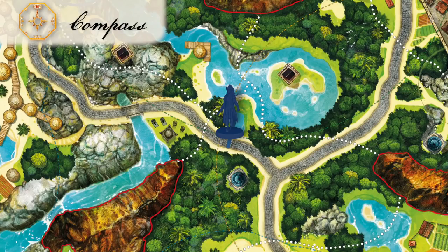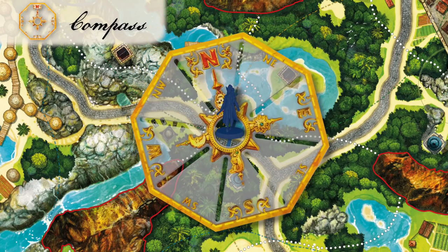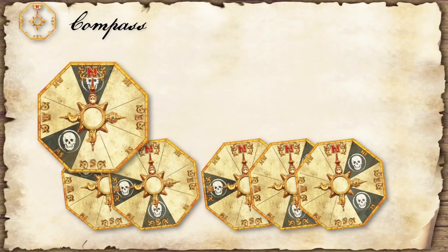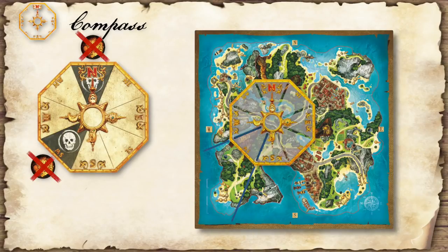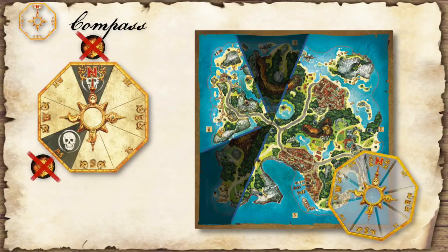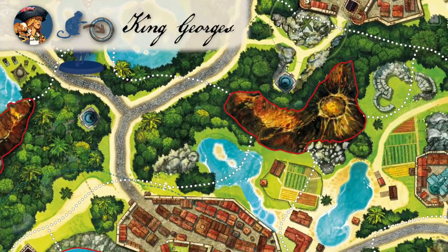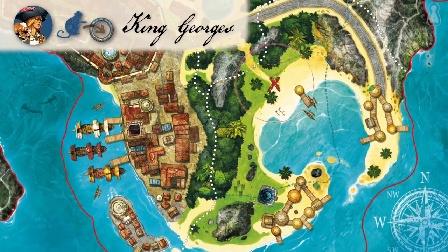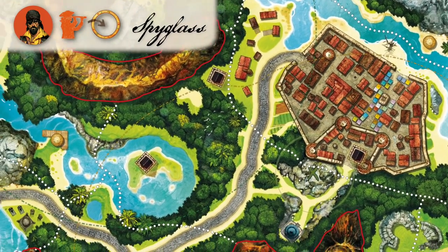Thanks to the compass action, pirates can know two directions where the treasure is not. To trigger this action, the pirate places the compass around his or her miniature with north pointing in the right direction. Long John Silver then chooses a compass hint which shows two directions where the treasure is not hidden — always according to the actual location of the miniature. Using the small compass, the pirate may immediately report this information on their mini-map. Note that Long John Silver cannot lie and must tell the truth with compass hints. Let's start with Anne's special powers: Anne can take the compass action twice, and she may also send her monkey King George to search a remote area — triggering a small search anywhere on the map using the small search ring and following common search rules.